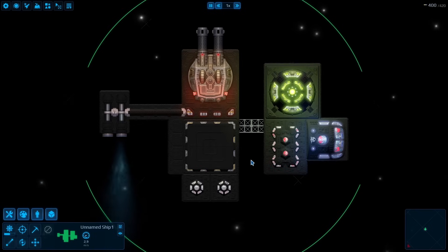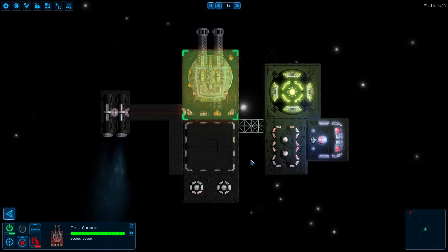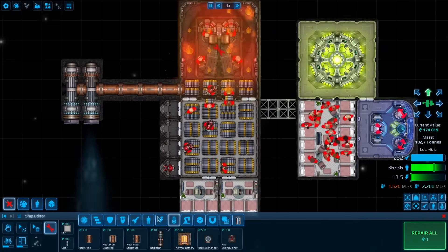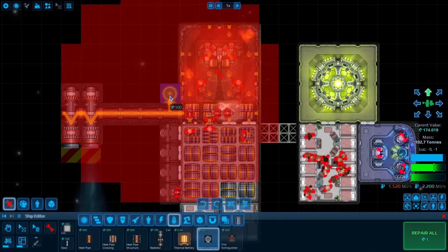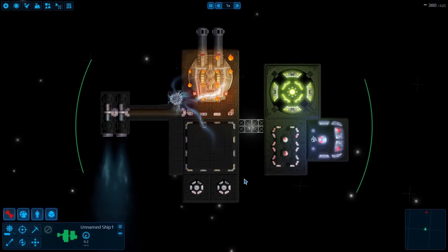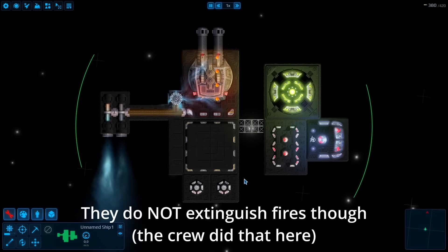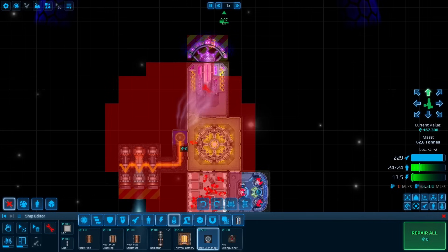If a part already has hull heat, your pipes won't be able to transport that heat away. For that you need heat exchangers — they will slowly cool surrounding parts and transfer the heat to your pipe network, but they also inflict a 40% heat tax.